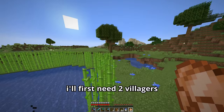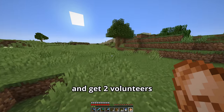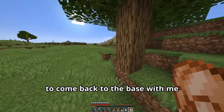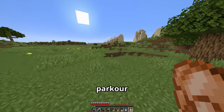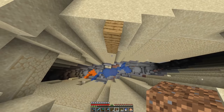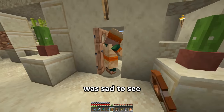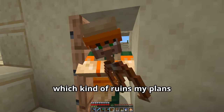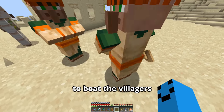To start the trading hall I'll first need two villagers. So I run over to a nearby village and kidnap — get two volunteers — to come back to the base with me. Like always, on my way over there I did a lot of completely unnecessary parkour. When I got to the village I took out my leads and was sad to see that they don't work on villagers, which kind of ruins my plans.